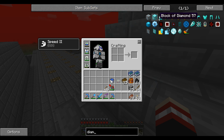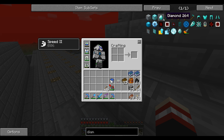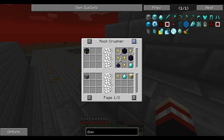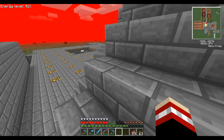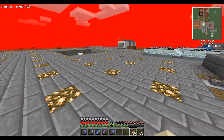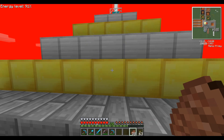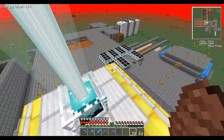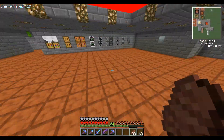As soon as you can, get a Silk Touch or Fortune pick. Save your diamonds — you can macerate diamonds and that will give you multiple diamonds. If you go into a macerator you'll get two diamonds, so that's a good thing to get going.